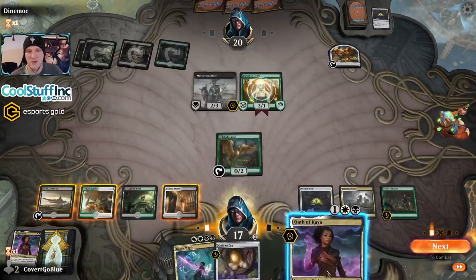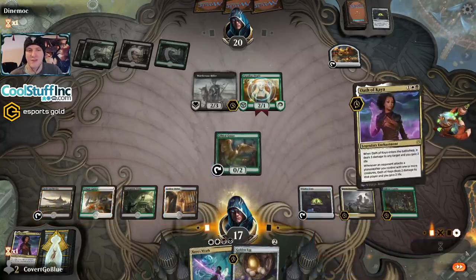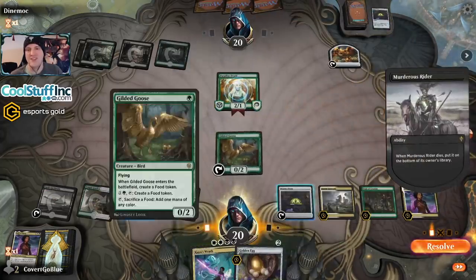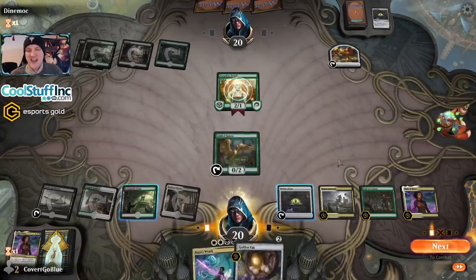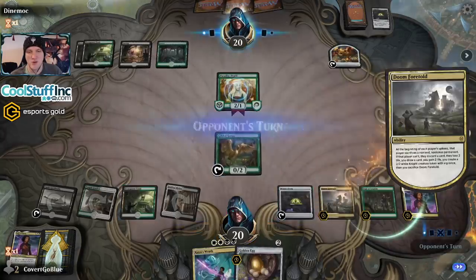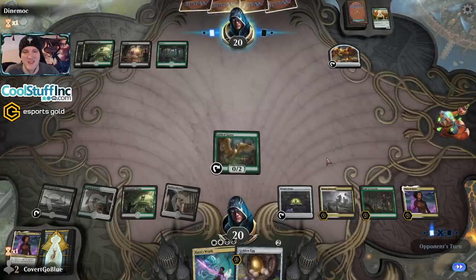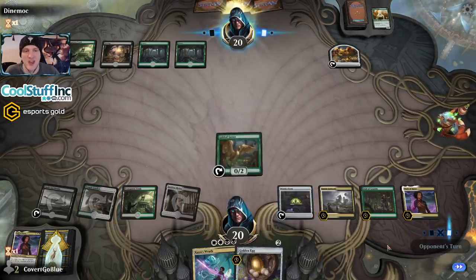We'll give up the Oath of Kaya. Let's use the second Oath of Kaya to take out the Rider — then Doom will definitely hit the Druid, which will stall the Casualties of War. We can try to draw a land with the Golden Egg. We could play the Egg, then sacrifice it to Gilded Goose if we don't draw the land. Hit him up, Doom — get rid of that Druid. Land, go. Definitely Casualties of War.